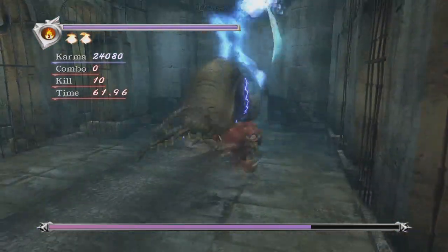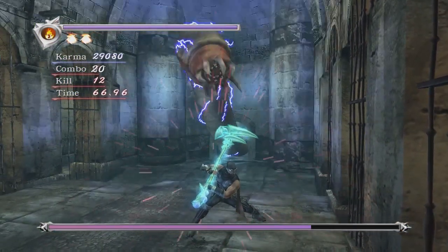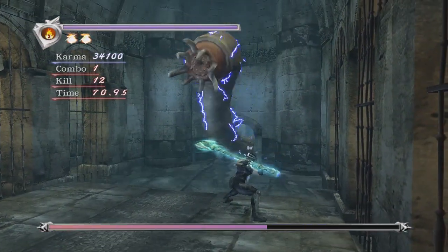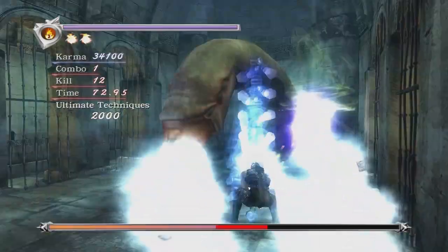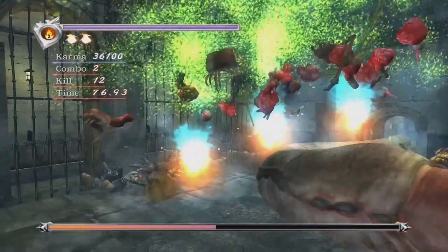And all that essence as well — thinking about it, I think there were four UT'd essence orbs there. And if the UT had connected, that's no big deal, but because it whiffed, you lost the 12,500 total for the UT and also the points from that.